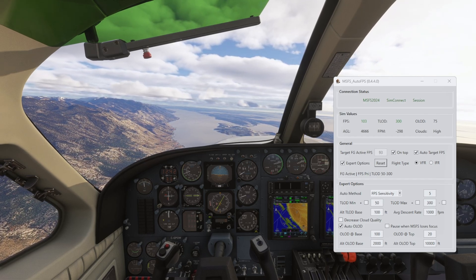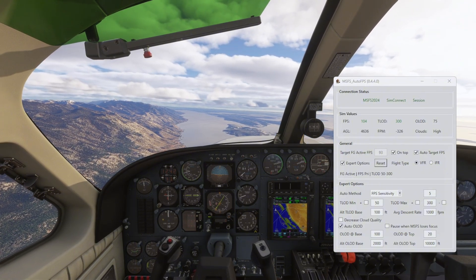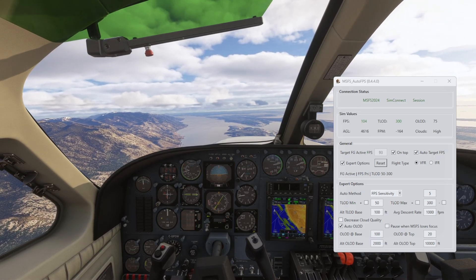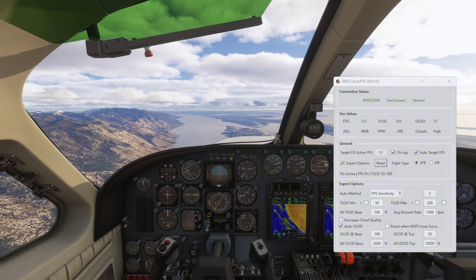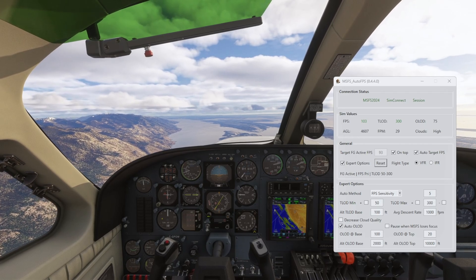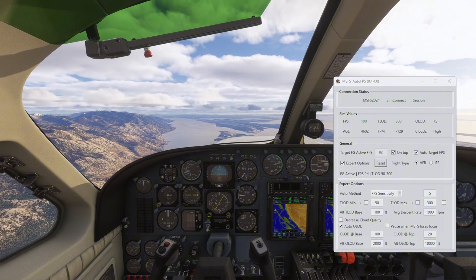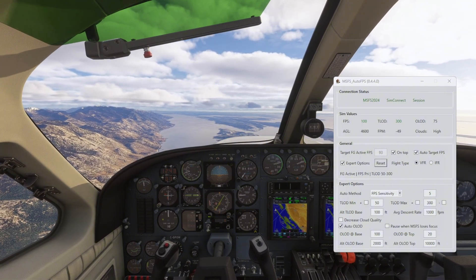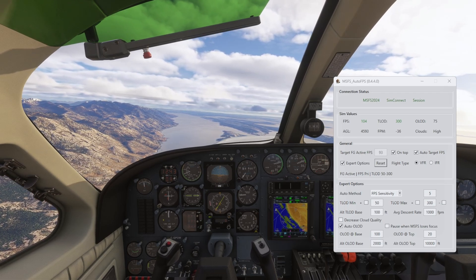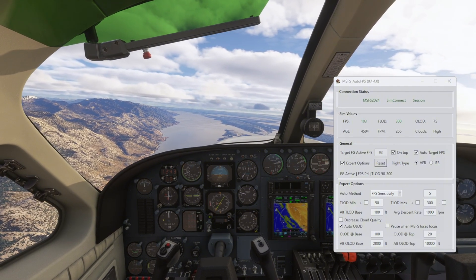I don't want the cloud quality to change — if I want to fly with medium quality clouds, I fly with medium. I always keep my clouds at high; that gives very good performance and they look very nice. Medium doesn't really look nice. The performance hit going from medium to high is hardly noticeable. Ultra clouds are different though.